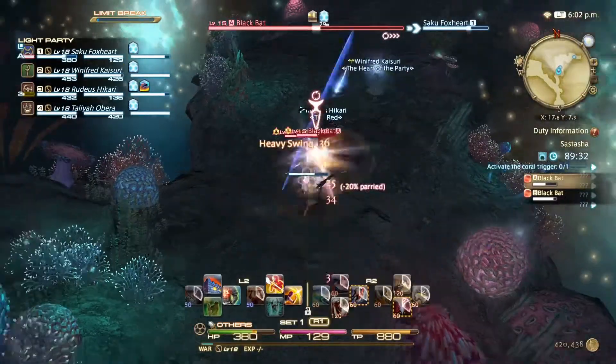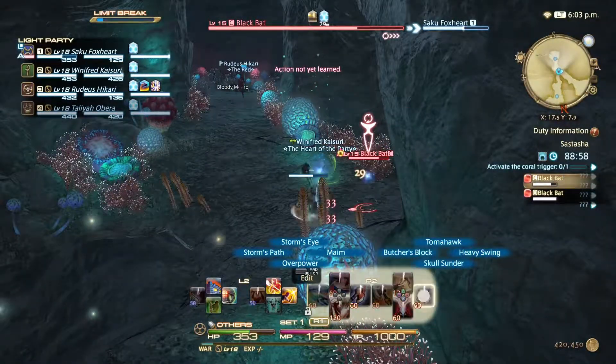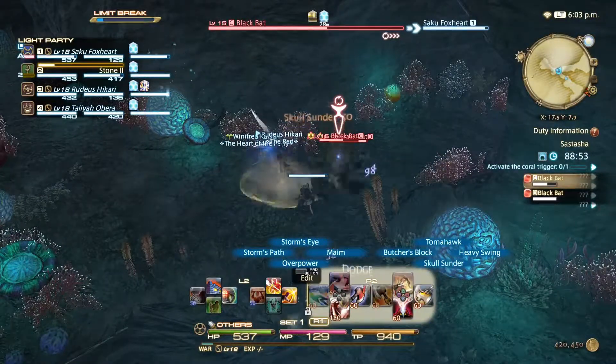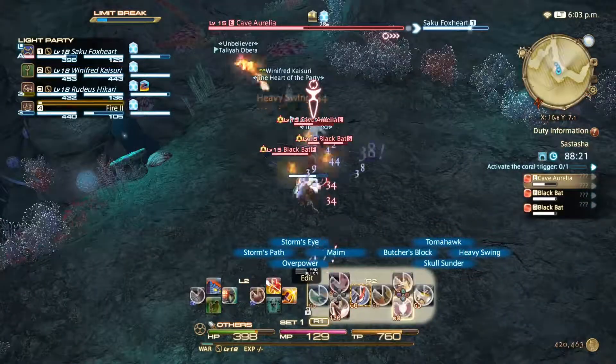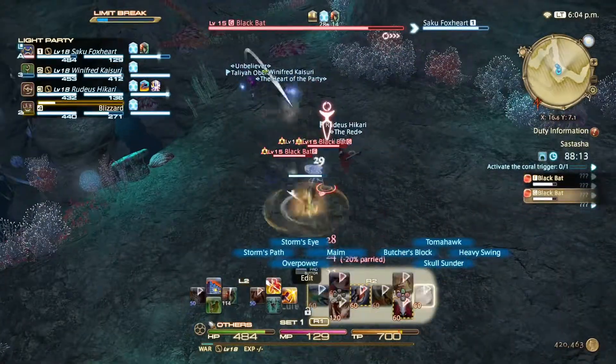The first section of the dungeon is pretty easy. Usually you can pull multiple groups together and be able to DPS them down. Make sure you check that bloody memo up there to make sure you know what to do later on. Remember if your group wipes, it's the healer's fault. No, I'm joking - ask the healer if he wants you to pull that many.